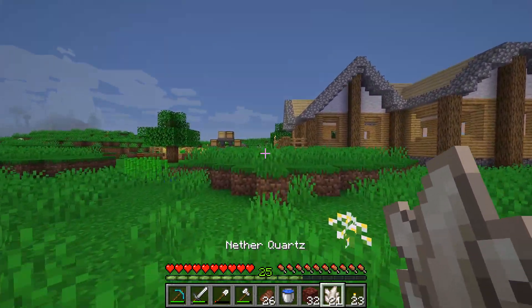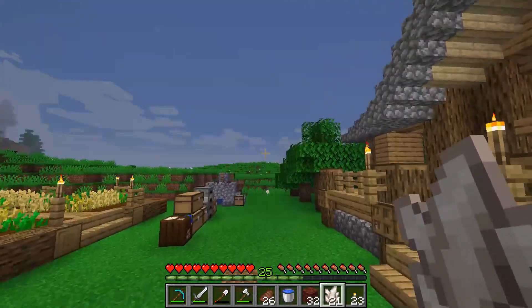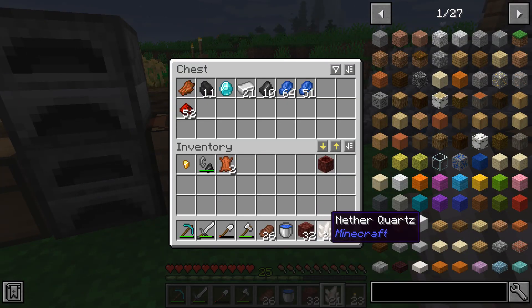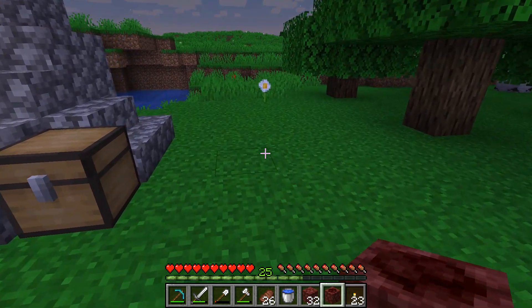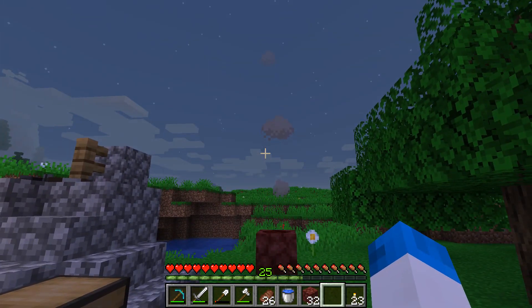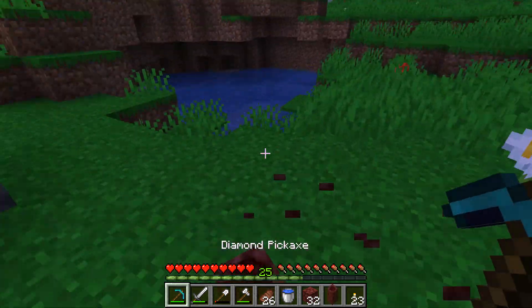We'll go ahead and start trying to figure out how we're going to make this, because I do believe we need some slime as well, and that's going to be an issue to get at this point in time. But I'm just wondering with this fumarole — is there something we can do with it? Well, it doesn't have a recipe, so I'm presuming it's just something we can keep flying around and it will sort of give out some smoke, which is pretty good, actually.